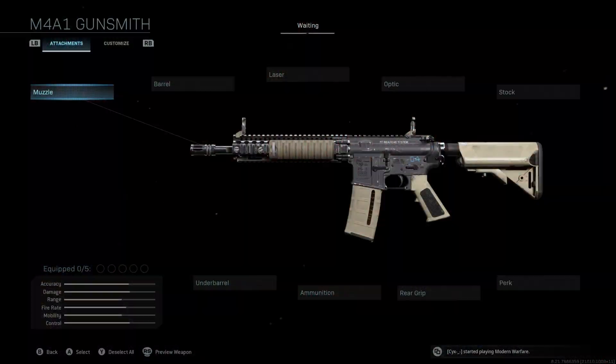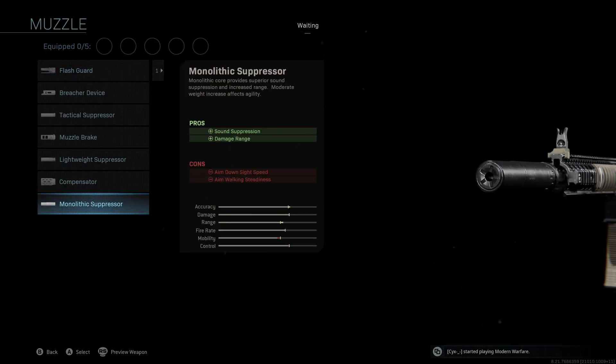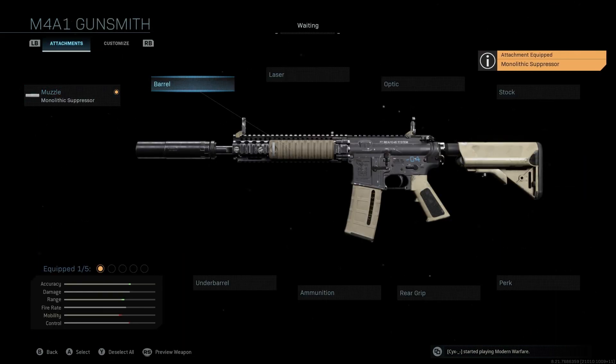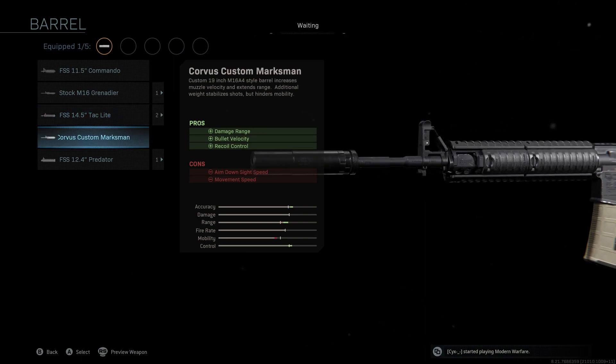The muzzle we're going to be using is the Monolithic Suppressor — we're keeping this the same as the original blueprint — giving us sound suppression as well as damage range and a nice boost to accuracy and range. The barrel we're going to be using is the Corvus Custom Marksman, also kept from the original blueprint. This is one of the best barrels for distance, giving us a really nice boost to accuracy, range, and control. We do lose a little bit of mobility here, which we'll make up for with the next attachment.